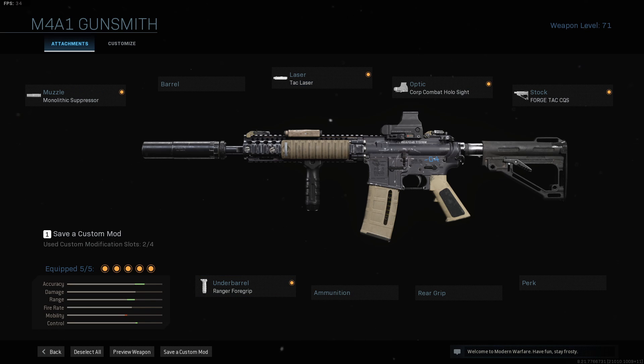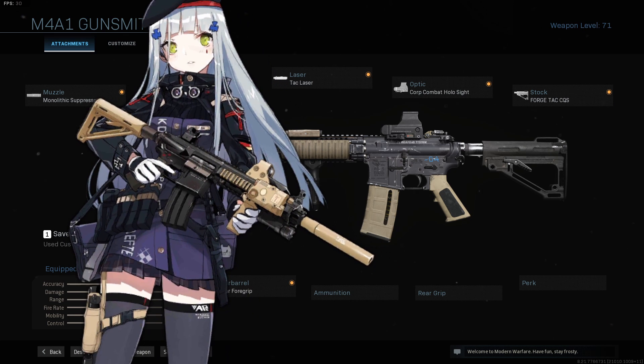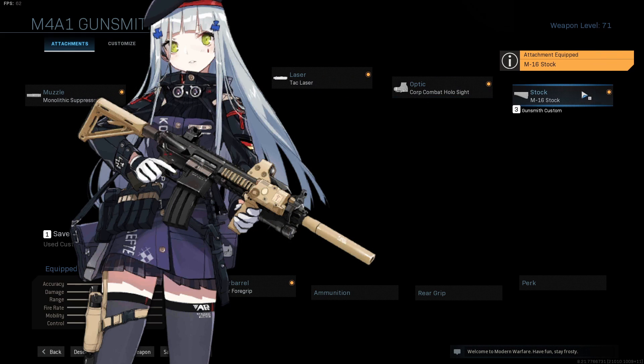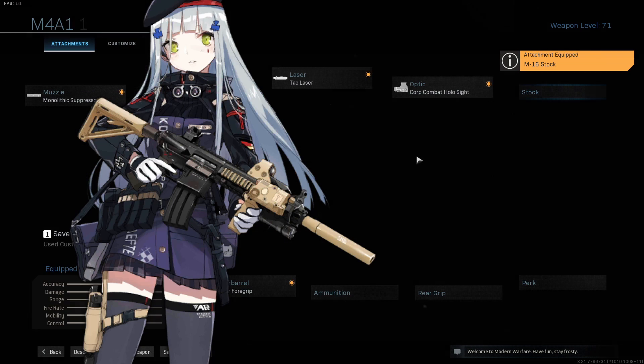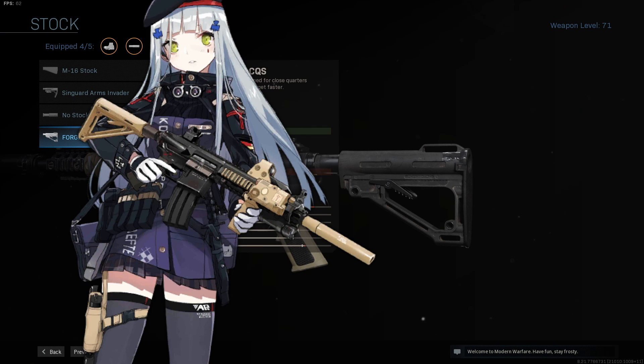As for the last thing, her stock — if you look at the general shape of it, the little triangle in the middle and the adjusting wedge thing, it honestly resembles her stock far more than the base one. The only benefit to the base one is that it's the same color — it's tan. But for realism, in terms of actually building the gun in the game, you want to go with the ForgeTac CQS.